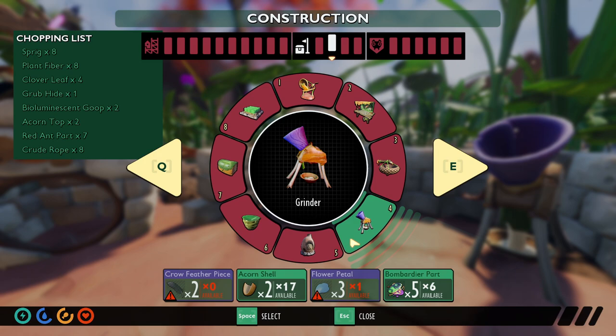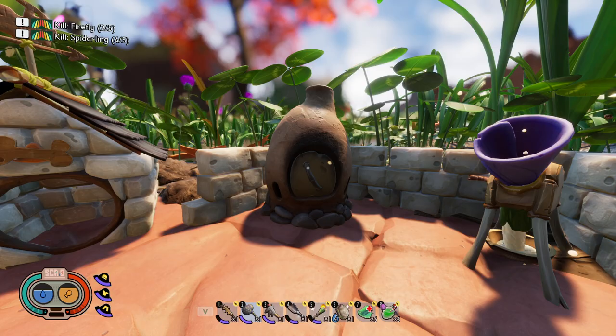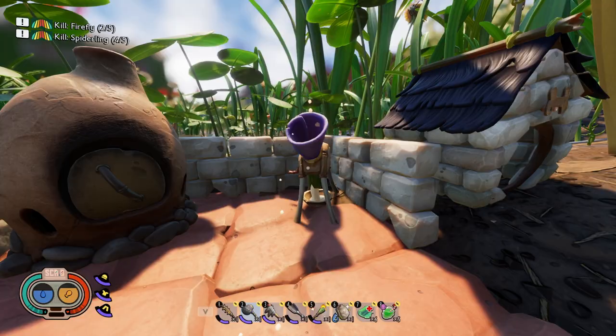And then to make the grinder, you're going to need Crowfeathers, Acorn Shells, Flower Petals, and Bombardier parts. The only thing that could be a little bit tough here is Crowfeathers, but Crowfeathers have been made much easier to get now after the Hot and Hazy update. So they should be pretty easy to make a grinder or two.